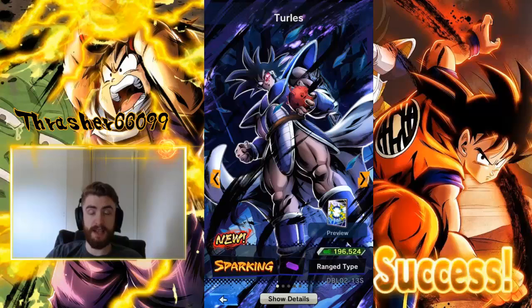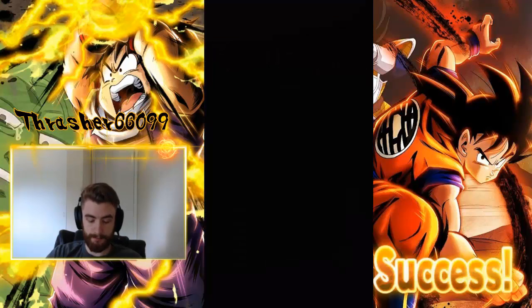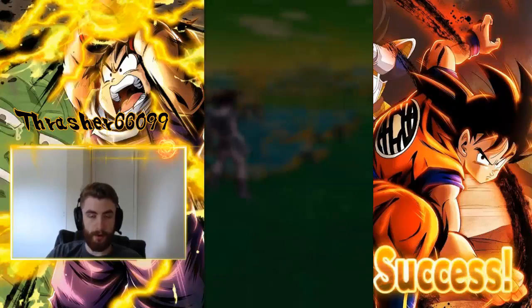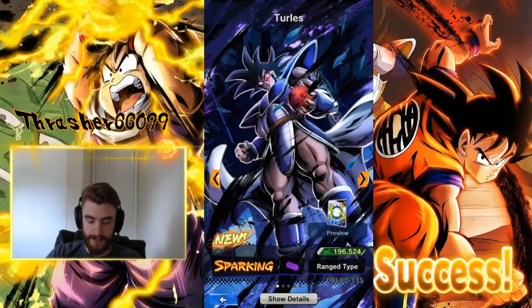The first is Turles. He's a pretty balanced strike and blast damage dealer. He also has an ability that allows him to eat the fruit of the tree of might, and it gives him between one and three buffs. A lot of people don't realize he can get all three of the buffs — it's not just one at random. He could get all of them. Let's take a look at his kill driver real quick. Looks pretty cool, I like it. It's a nice change of pace.